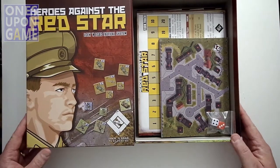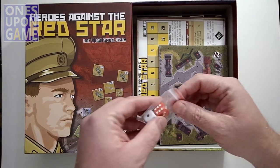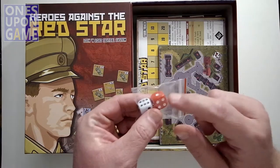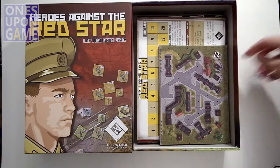We have a couple of dice — some very nice ones. I like the rounded corners on them; they roll a lot better.